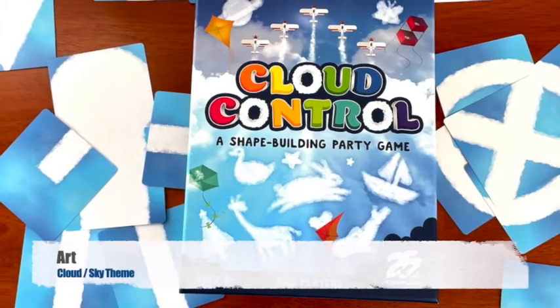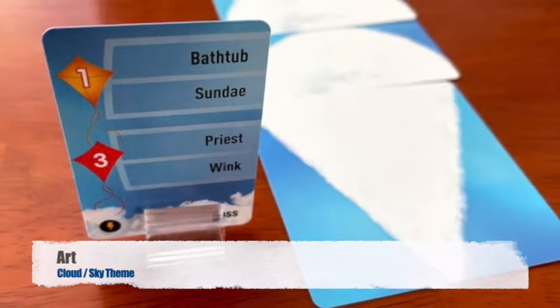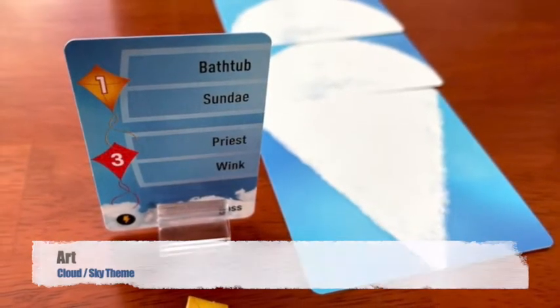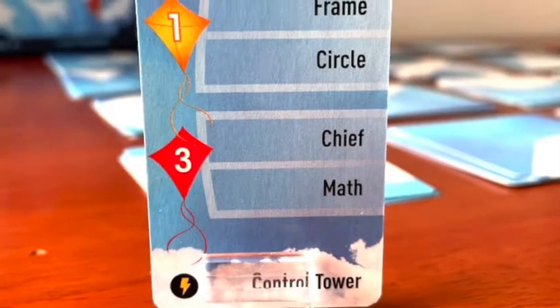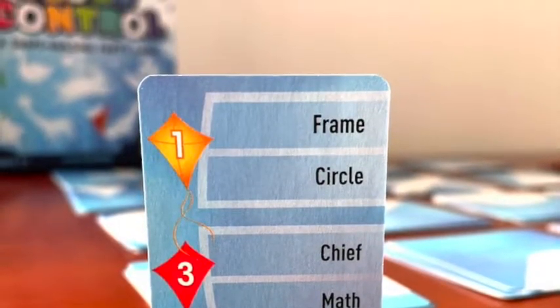Let's talk about the art. Just like in many other Pictionary-style games, the art in Cloud Control is in the eye of the beholder. You are crafting cloud shapes from various cloud cards, and the game lends plenty of options for you to be endlessly creative. The word cards can be more clear, with the high and low point clues easy to differentiate. The colors match exactly what you'd expect to see when looking up at a bright blue summer sky.